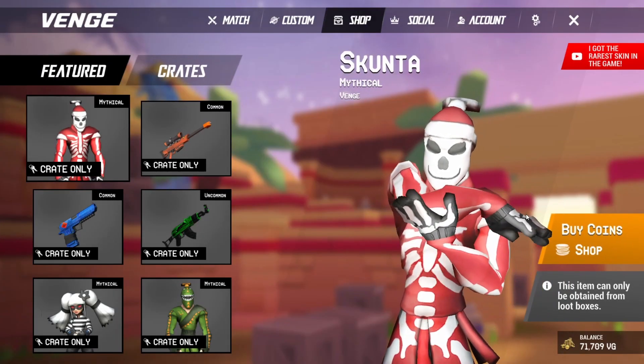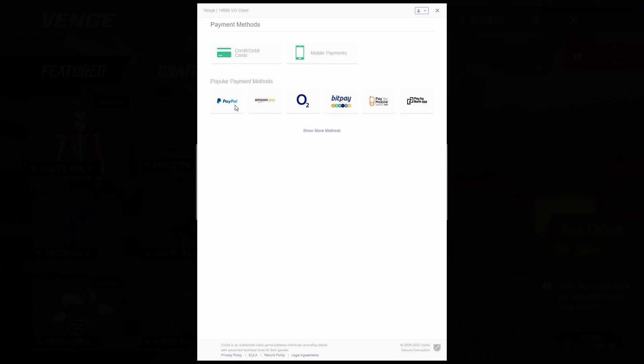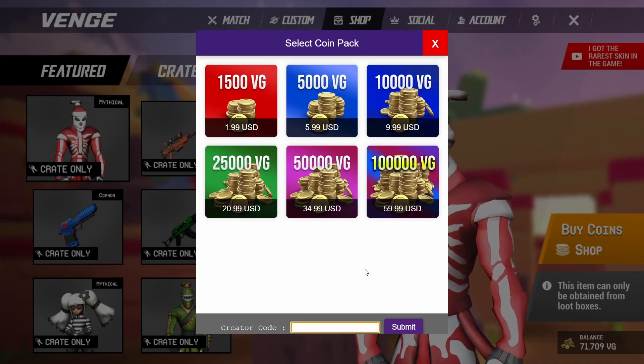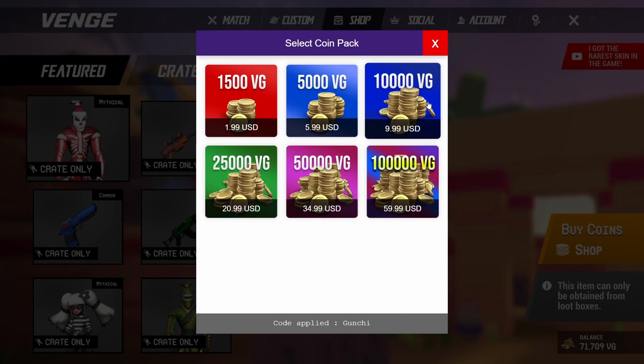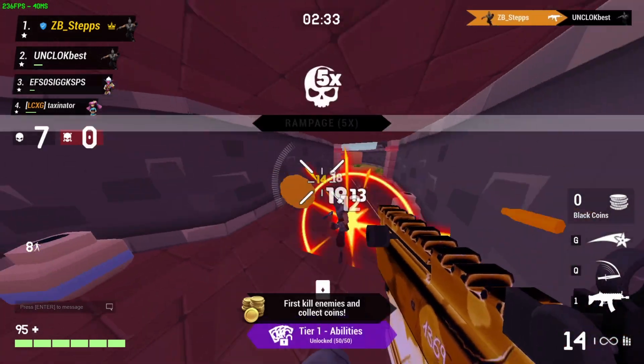The first way to get VG is literally by buying it. This is the simplest, because you literally don't have to do anything but enter your bank details and receive the VG. If you choose this method, make sure you use a creator code, as you get an extra 10% VG, which is STONKS. I don't have one, but there are plenty of other creators in-game with codes that you can support on screen, so pick wisely, because if you pick the wrong one, you will be an enemy in the eyes of the other.